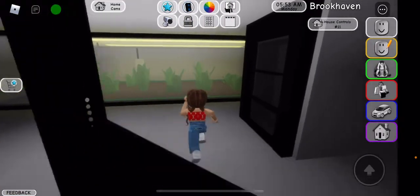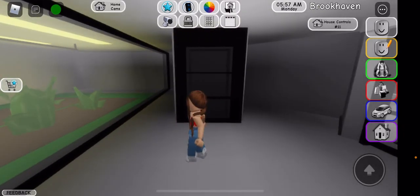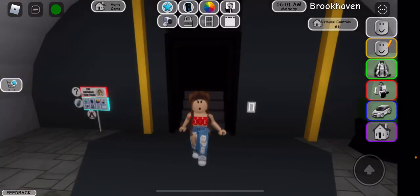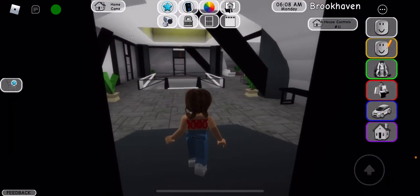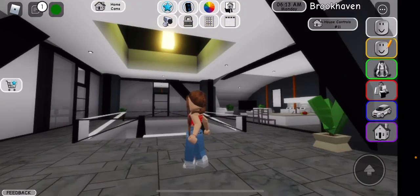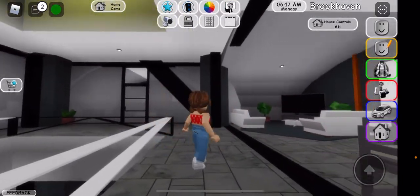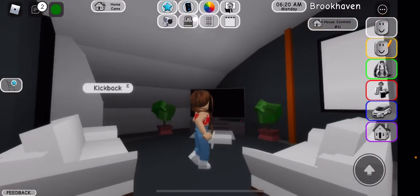It's an underground house! But where's the entrance — is this it? Oh, it's an elevator — wait, what? Oh, the stairs! That confused me for a second. Whoa, this looks sick!